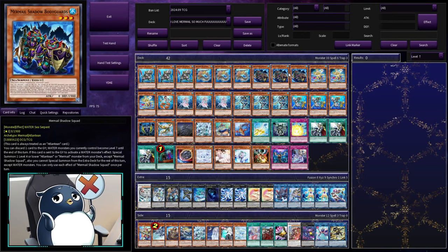So now we're going to go into a couple of combo replays. After that, we're going to go into a live test hand so I can guide you through my thought process in playing the deck. But for starters, let's go through a couple of our bread and butter combos to show you what the deck is capable of. Let's do this.